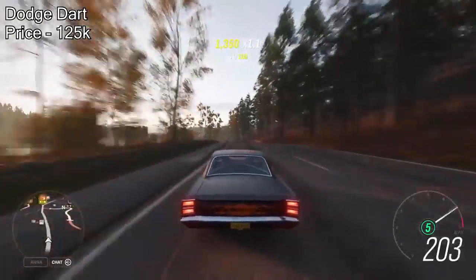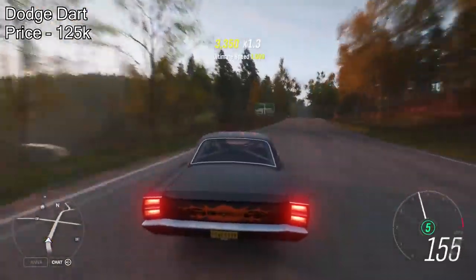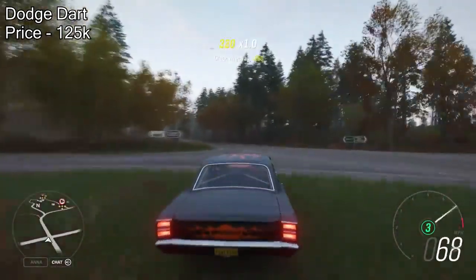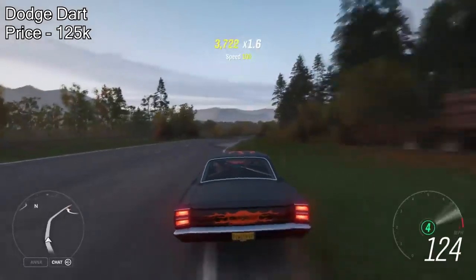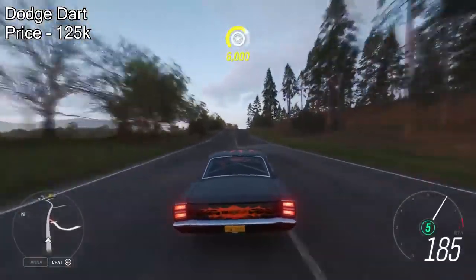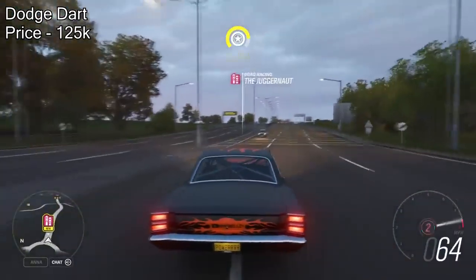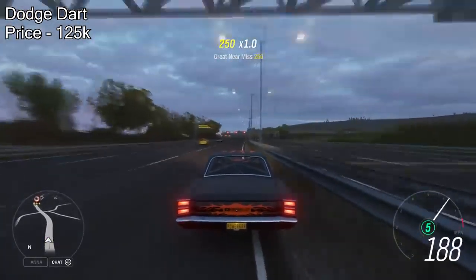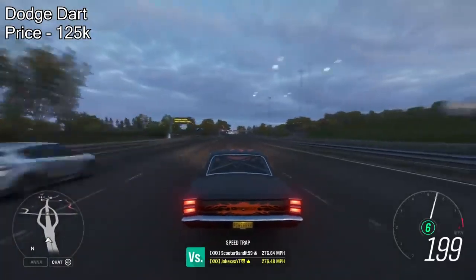Next on the list is the Dodge Dart. I'm sure all of you know that this used to be the fastest drag car back in Forza Horizon 3. It's no longer the fastest drag car in this game, and the handling is bad. However, it has still got some pretty big speed to it with the V10 engine swap — not the V12. Although this one will set you back 125,000 credits from the auto show, it's very much worth getting. With the V10 engine swap, this is definitely one of the highest-accelerating cars on this list, and will pull over 1,100 horsepower. I'd definitely recommend getting the Dodge Dart.